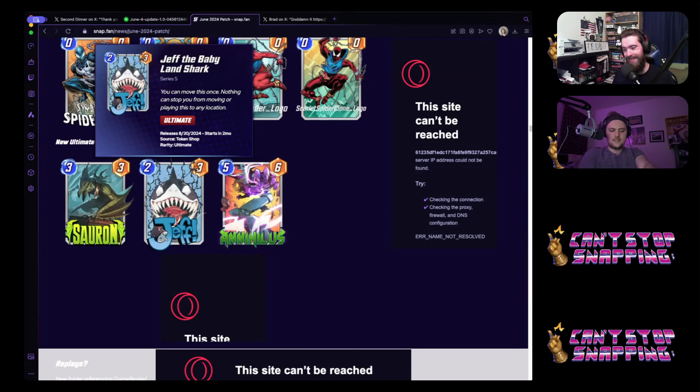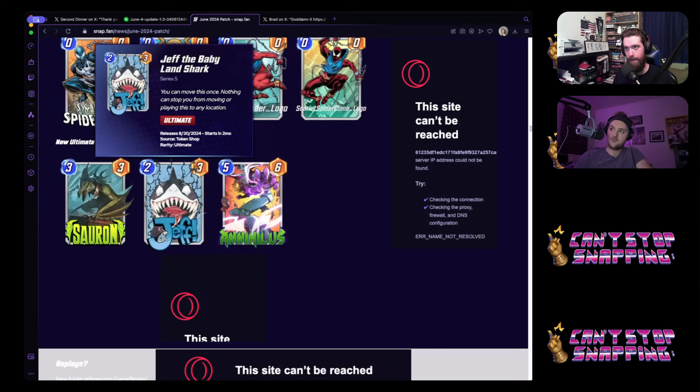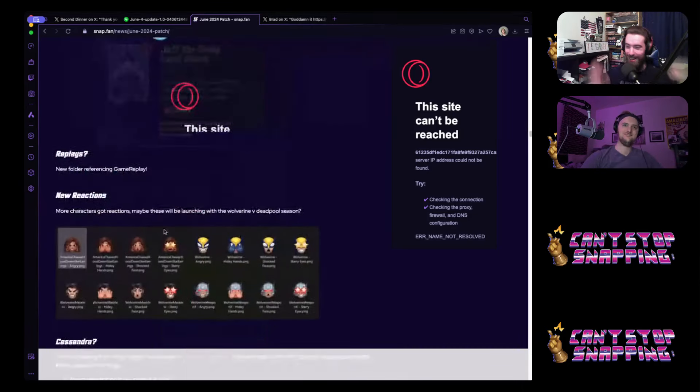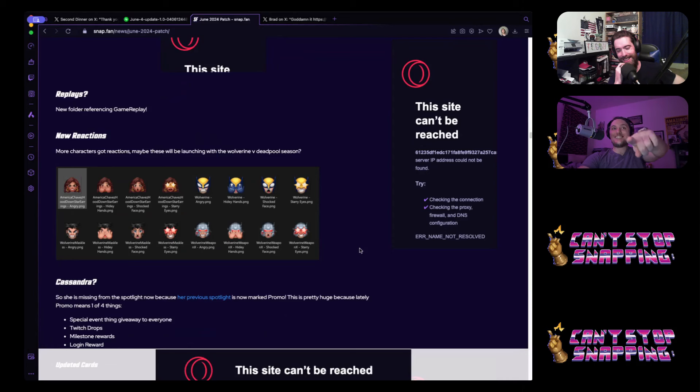Instead of just hounding Second Dinner for stupid things, why don't you actually get on them and have your voice heard in regards to broken promises on their roadmaps? Ultimates are supposed to be reworked like last year, and mythics were supposed to be introduced at the beginning of this year. We're in June. They're still rewriting the roadmap. Where are my game modes?